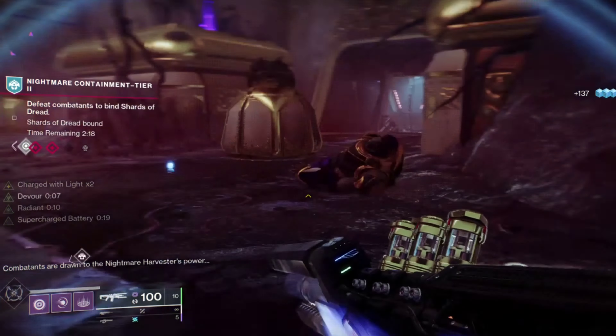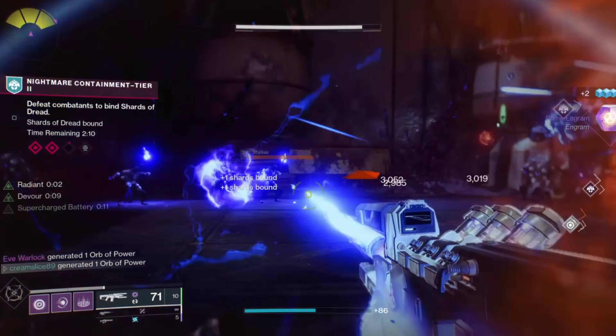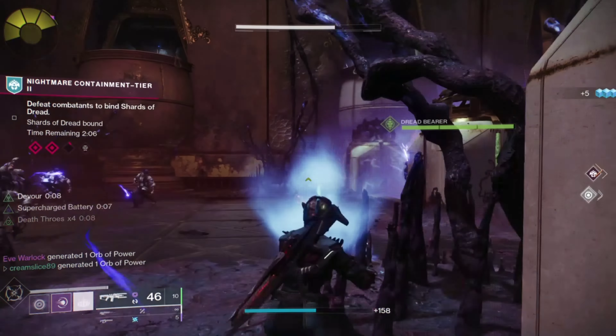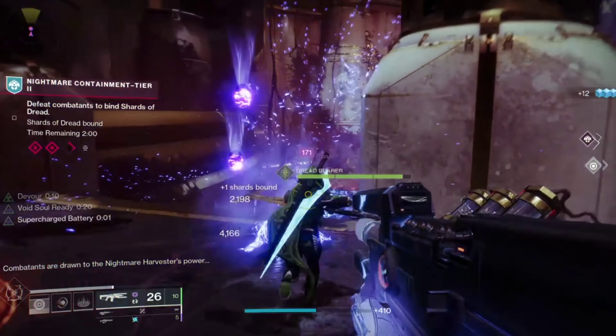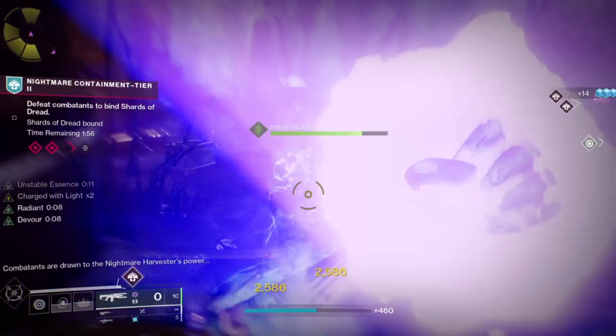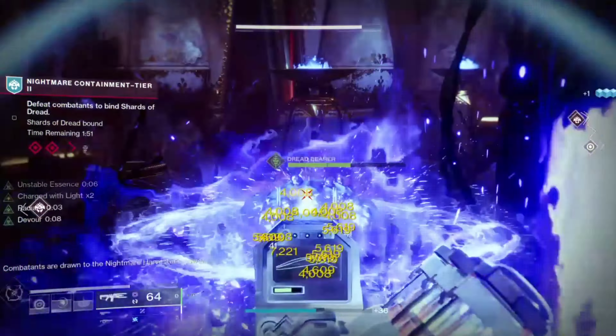We are utilizing the Void Walker tree today — taking it back to Void 3.0 for the last few days and totally enjoying this subclass. I suggest using the vortex grenade because it's by far one of the strongest for the warlock, and when you pair it with Verity's Brow it becomes one of the strongest grenades in the game at five death throws stacks. For the aspects, we're using chaos accelerant to make our vortex grenade even deadlier, and we're using a healing rift. With child of the old gods, that debuffs your enemies by 15% and refunds grenade and melee energy.